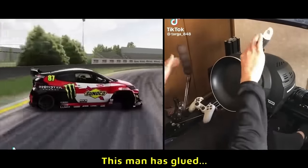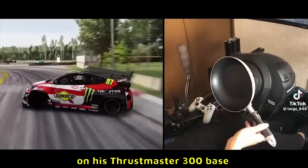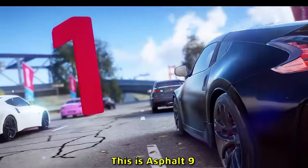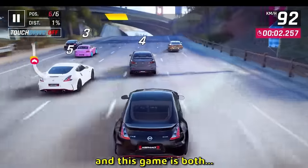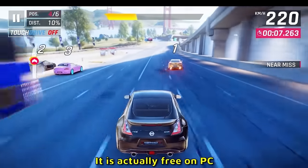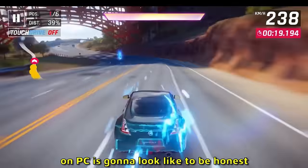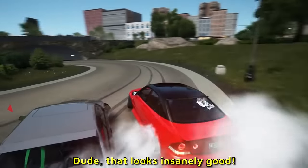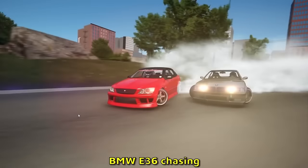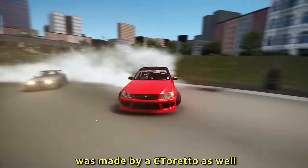Someone has glued a frying pan on his Thrustmaster T300 base and he's drifting in Assetto Corsa — definitely unique, thank you for the clip Targo. This is Asphalt 9, both on mobile and PC and actually free on PC — the graphics aren't bad. This is what I assume CarX Street on PC is going to look like. That looks insanely good. Here's a Lexus IS300 in front and a BMW E36 — Jason nice little titan movie. I believe this track was made by Sea Tornado as well.